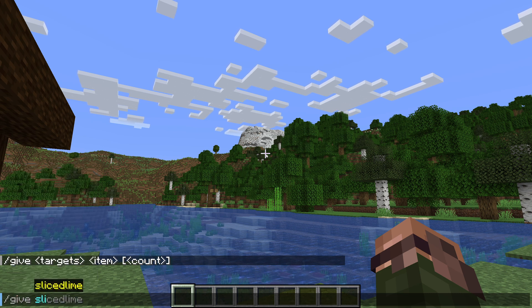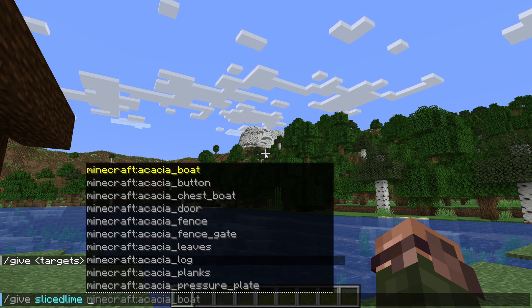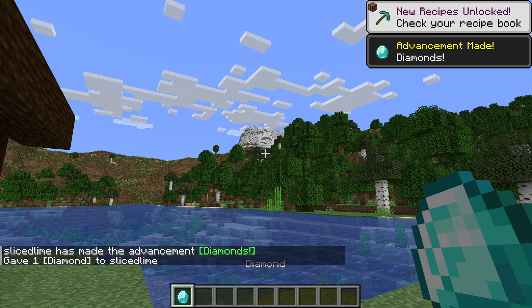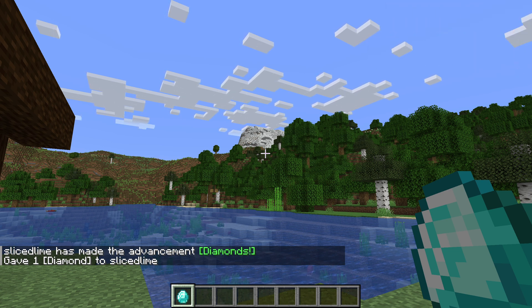Slash give slicedlime — that's our target, in this case myself — diamond — that's our item. That gives me a diamond. Very useful, I like diamonds. If you're trying this for yourself, I suggest you use your own nickname instead. While it would be nice of you to try to give me diamonds, the command only works for targets that exist within the game world we have open.